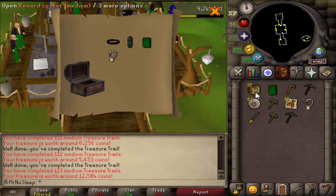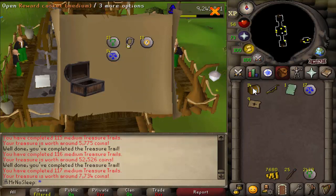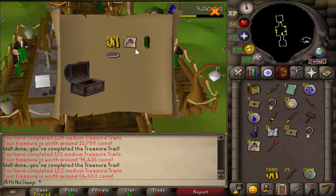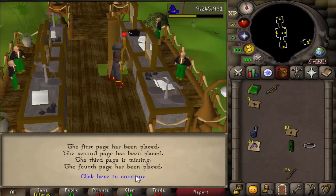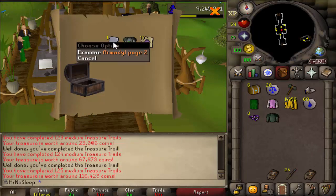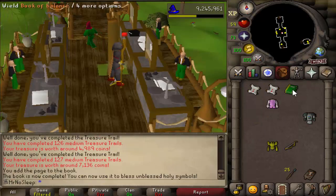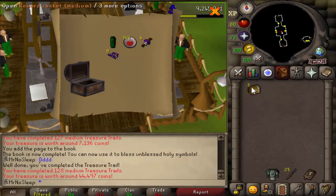We ended up with 22 medium clues and opened all of them. The ranger boots were already unlocked — I got them at 68 mediums a couple of years ago — but it's always nice to potentially get a second pair. Early on I received a Guthix page 4, which was nice since I still haven't completed my Guthix book — I've only completed two books on this account. The charged dragonstone scrolls came in handy, and I unlocked the last miter I needed — a Saradomin miter — so now I have all the miters on this ironman.